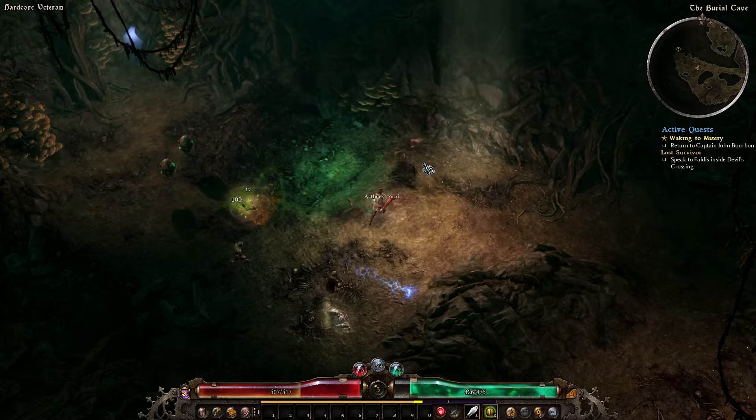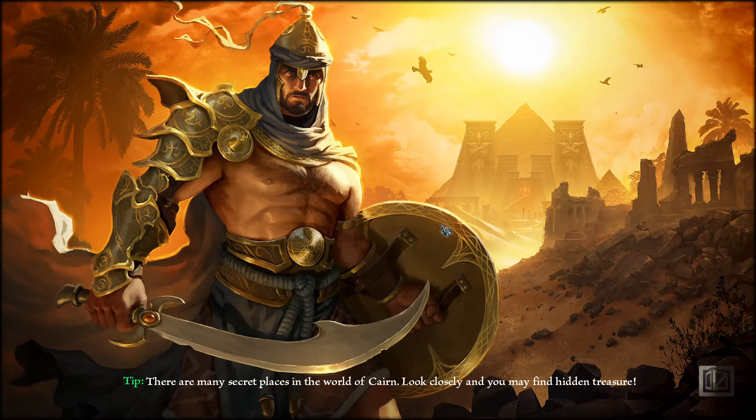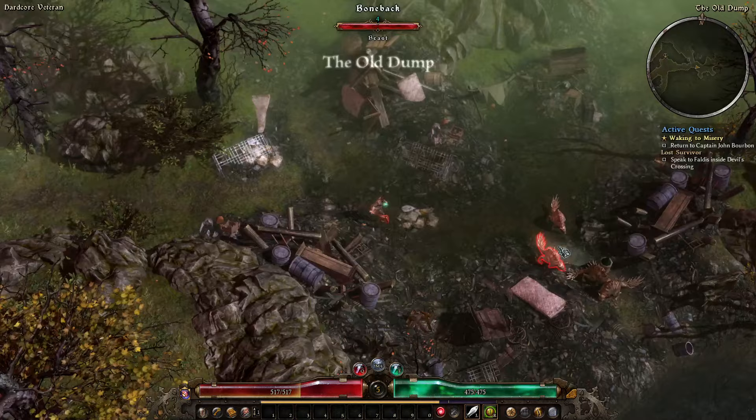Do be careful in this section, especially if you're playing on veteran. There are quite often large packs of the eyeballs, and there are some fire mages that will explode when you kill them — make sure you're not standing close to three or four of them or you'll blow yourself up.